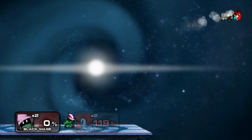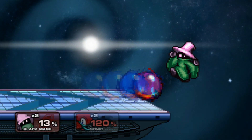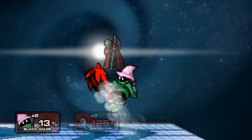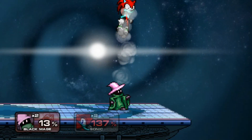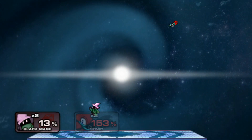So I learned that if you down air someone at like a sweet spot, they get green grim-reapered. Yeah, there it is. So then you throw them off stage — and if you do it at the right time, they get spiked.